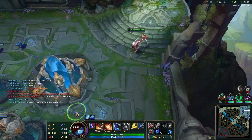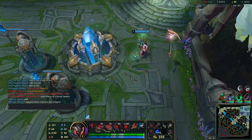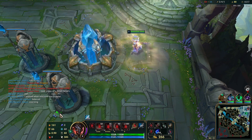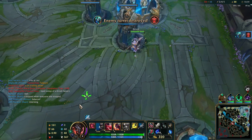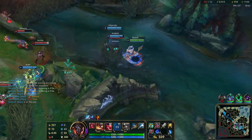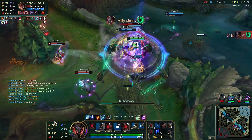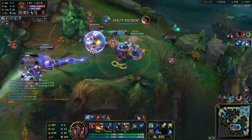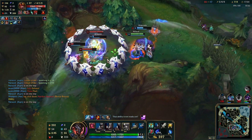Now let's talk about Rhaast. The Prestige model is far superior — more detailed and gives a way more grandiose vibe than the base skin. The only issue I really have with it is the spikes behind the scythe that take a bit too much space and give the scythe a weird shape. But with that aside, the Prestige model still wins.